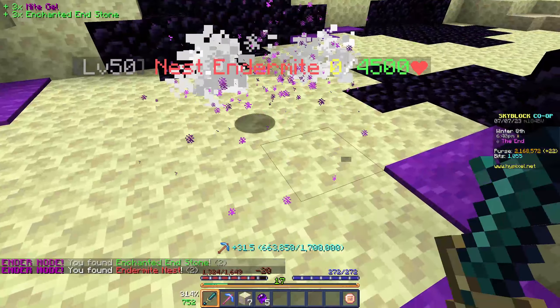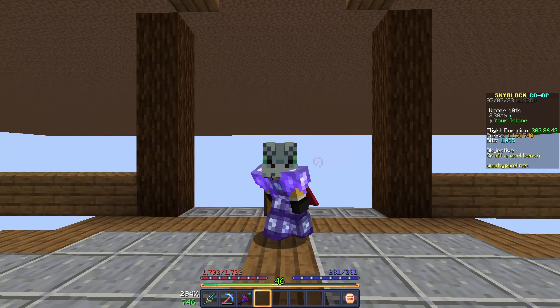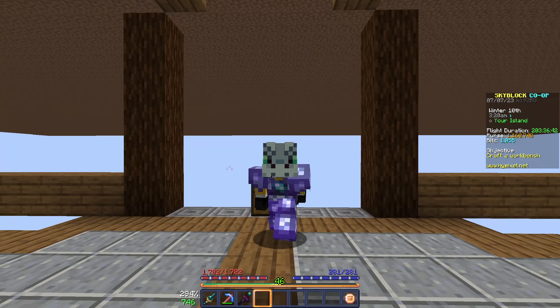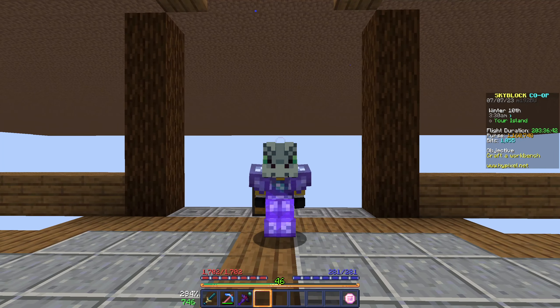So after about 15 minutes, this is what we were able to collect. Let's go sell it all and see how much this method makes. After selling everything, we made almost 1.2 million. So if we had a better setup, like faster armor or an Aspect of the Dragon to kill the mites quicker, we could probably make upwards of 6 million an hour. So let's move on to the next method.